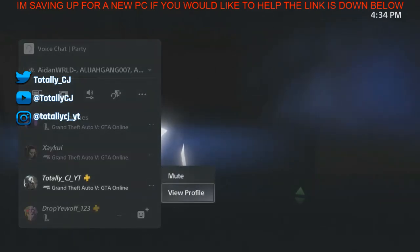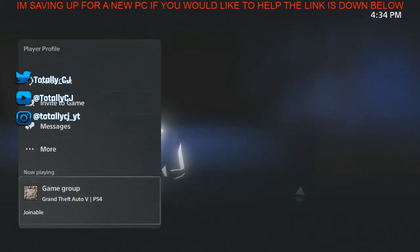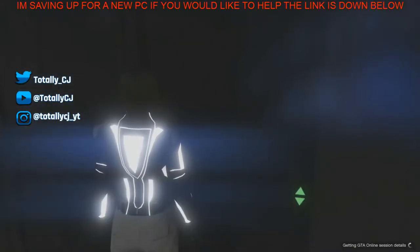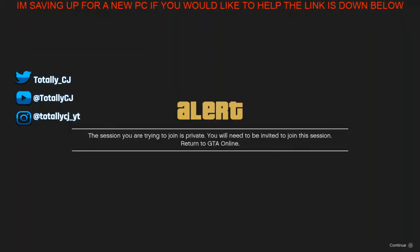It should say join. On PS5, you have to do this quickly: press X on join, then X on basement level one, then X on 'are you sure you want to join,' wait five seconds, and then accept the second alert.